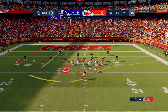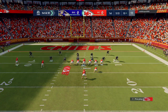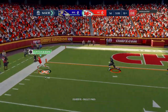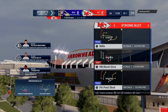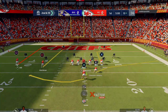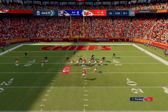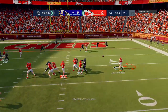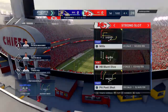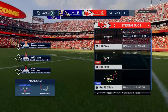First and ten from the ten. On first down, Mahomes throws to the left sideline — ruled incomplete, couldn't keep his feet in. Second and ten. Now Mahomes to his running back Edwin Zolaire, and the stop will come inside the five at the four — they get six. That'll leave them with third and four.